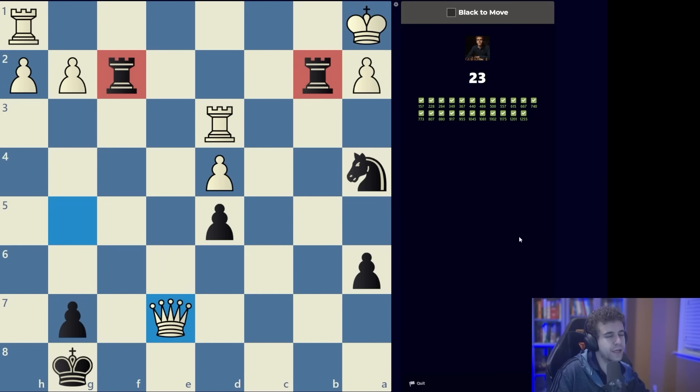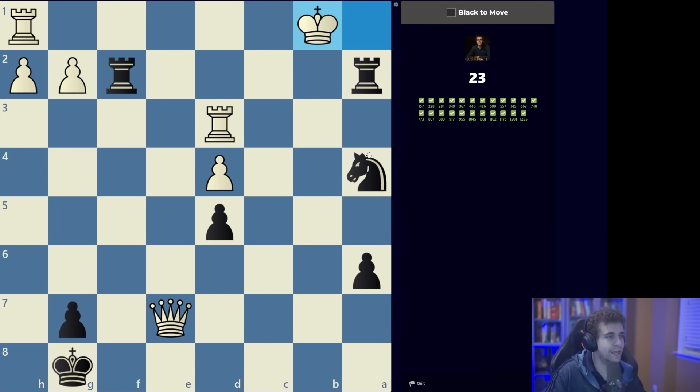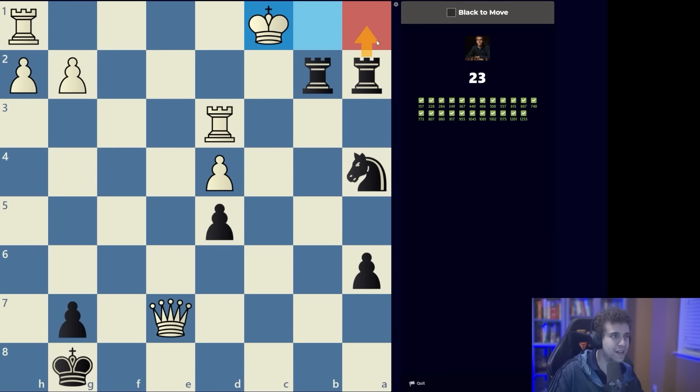Rooks on the seventh — there's generally going to be a mating construction. We take the pawn. How does the knight help? Well, we can't go knight c3 because that's defended, but the knight defends the b2 square, which allows the other rook to step into a1 with mate. You often have these with a pawn on a3 or c3 — it's essentially the same thing.